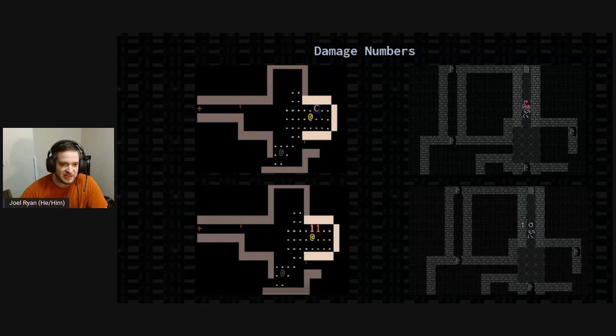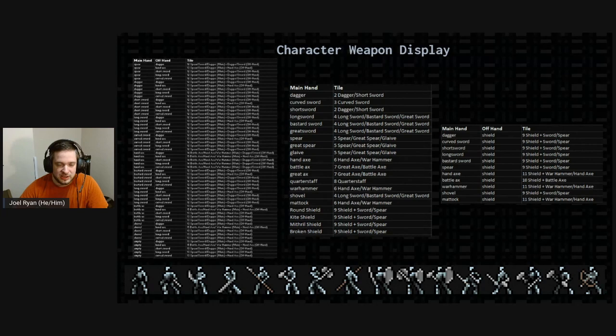SIL shows damage numbers — when you do damage to a monster, it flashes the amount on screen, and I just drew those numbers as tiles that get overlaid on the background. It was also important to me to display the weapon the character is currently holding, which is useful to the player and helps with role-playing. We had only 16 slots available per race to show character tiles, but there turned out to be 89 total weapon combinations. So I had to draw 16 tiles that are somewhat ambiguous as to what the player is holding, and map all 89 combinations to those 16 tiles.